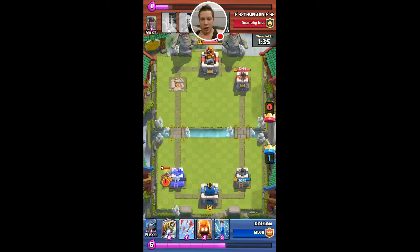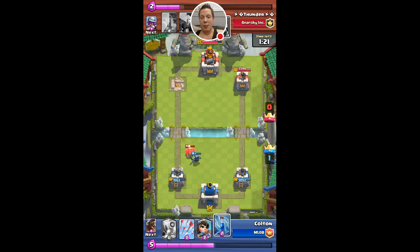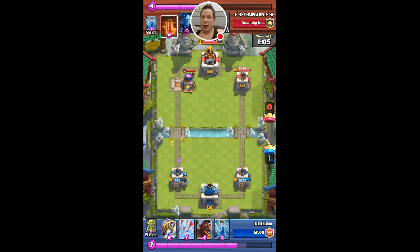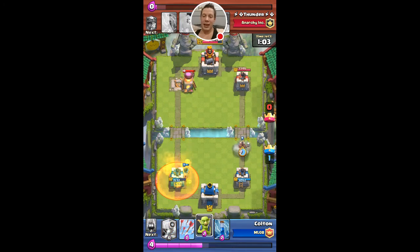He drops the miner but it's by itself. I wait a second to confirm, then I just drop fire spirits — because I have zap and I have arrows. He's got a level 11 mini PEKKA here, so I drop my level 8. That's a clear trade-off, but his is higher level so I consider it a decent trade. He drops the furnace again, so I drop the princess because I want to take care of those fire spirits — even though he's a higher level than me.